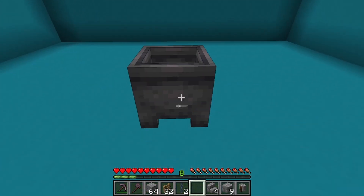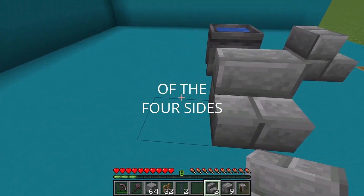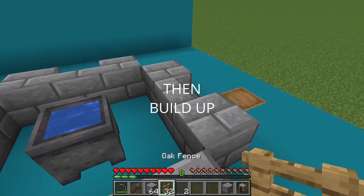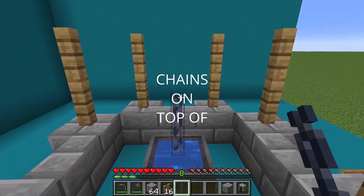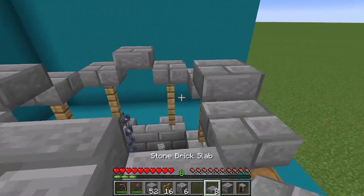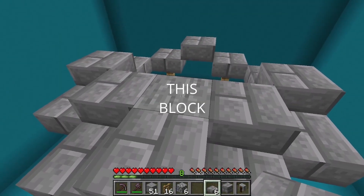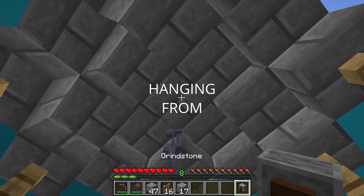Move forward and place the cauldron, then fill it with water. Place a stone brick stair on all 4 sides of the cauldron, then place stone bricks next to all the stairs. Build up 2 fences on each block and place 2 chains on top of the cauldron. Place 1 slab on each fence post and 1 slab one half block higher in the middle. Place 1 slab at this level in all 4 corners and 1 slab on top. Then place a full stone brick on top and place a grindstone hanging from the roof.